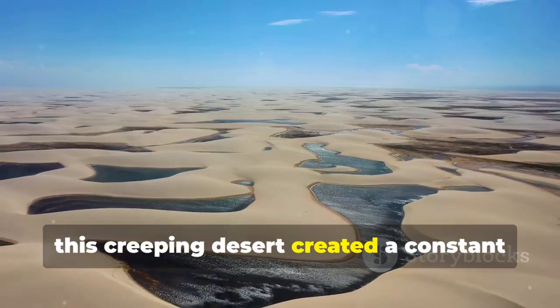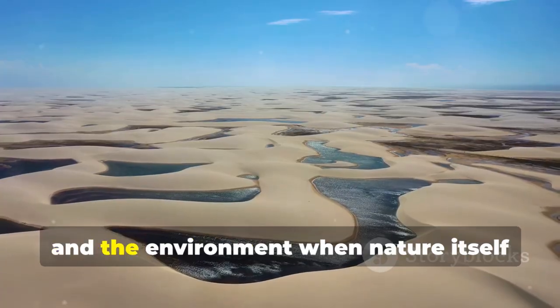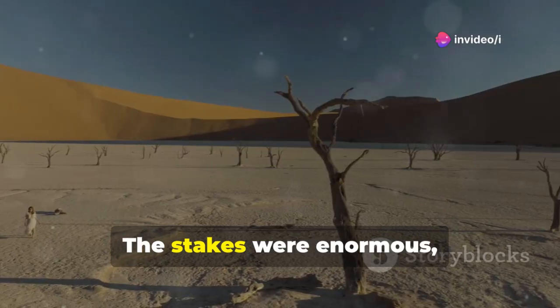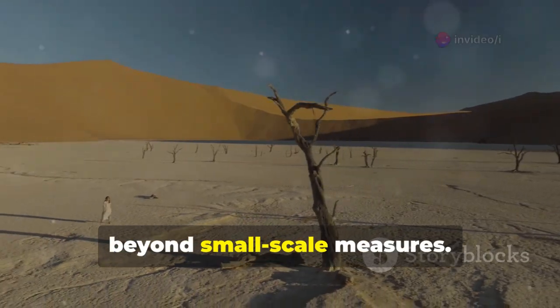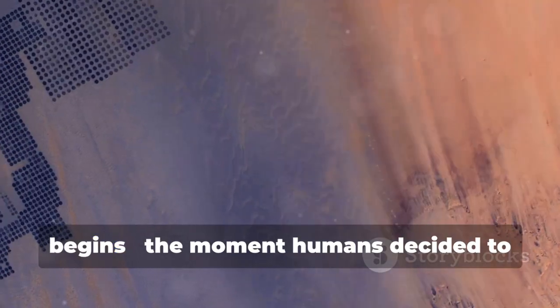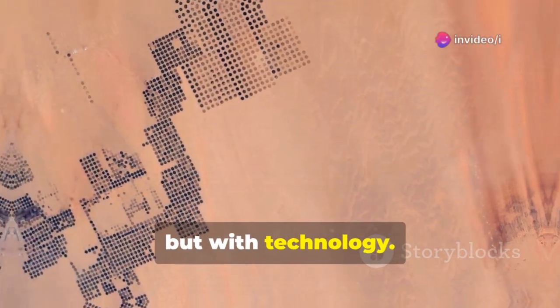For decades, this creeping desert created a constant tension — how do you protect people, agriculture, and the environment when nature itself seems unstoppable? The stakes were enormous, and China needed a solution that went beyond small-scale measures. This is where the story of innovation begins: the moment humans decided to fight back against the desert, not just with hope, but with technology.